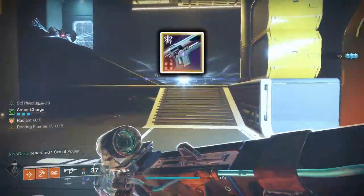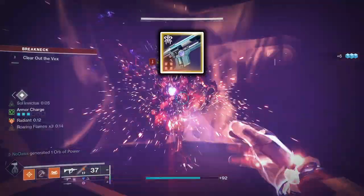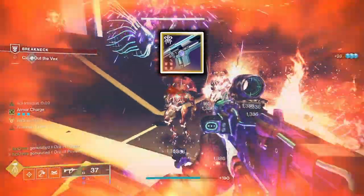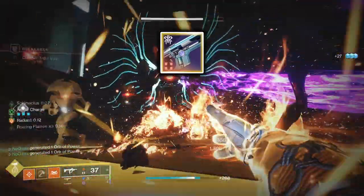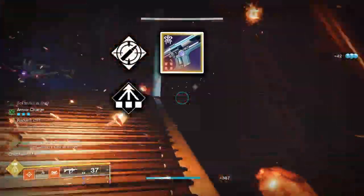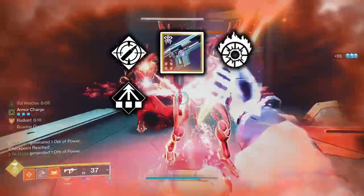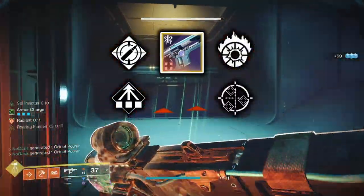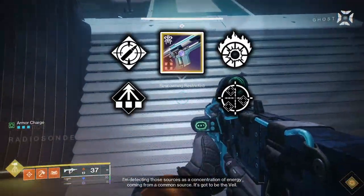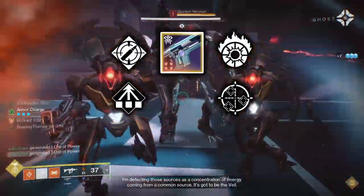Third, the Ammit AR2 Auto Rifle, whose pattern can be acquired via the Foundry Resonance Quest at the Relic Conduit at the Enclave. This Auto Rifle is a good choice and its pattern is super easy to acquire, making it a great go-to if you don't have other weapons from this video. For the third column, Ambitious Assassin and Stats for All are your two best options. In the fourth column, Incandescent is the top choice, but One for All pairs really well with Stats for All. My crafted Ammit AR2 has Ambitious Assassin and Incandescent, though I may swap to Stats for All now that Auto Rifles have been buffed.